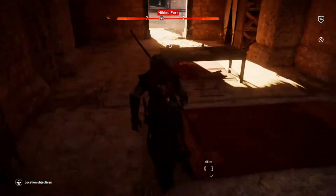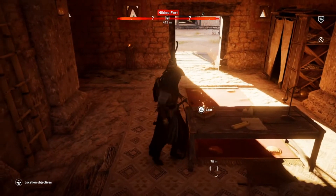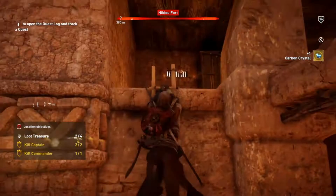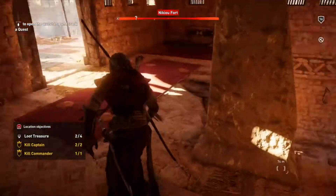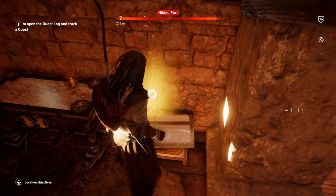One is downstairs here — a small little box on the desk, loot it — and head upstairs and there will be the third one right here.